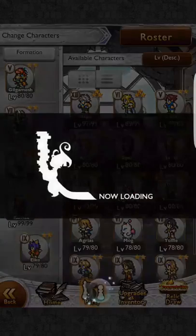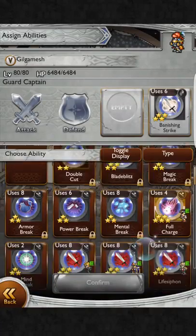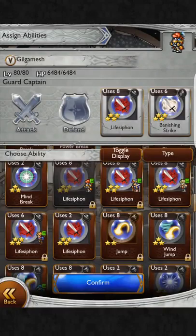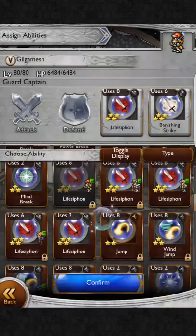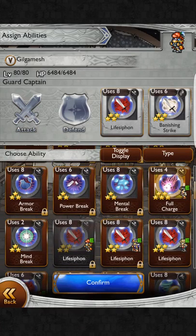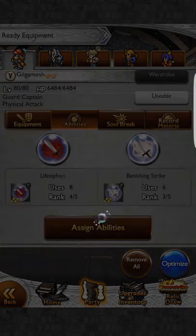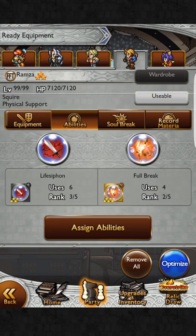Now let's talk about some important abilities. The main one everybody will tell you to get is Life Siphon — it's a four-star combat ability. It hits unerringly, it never misses a target, and it charges your soul break gauge. The more you hit with this ability, the faster you can get your powerful soul breaks to go off. In your example it would be Lightning. You want to use Life Siphon on your physical attackers.